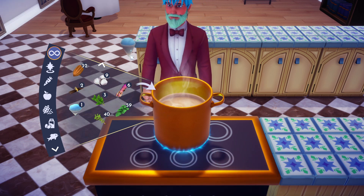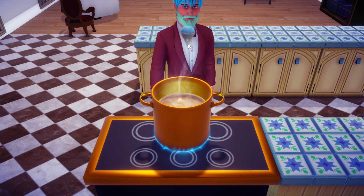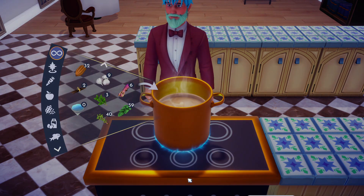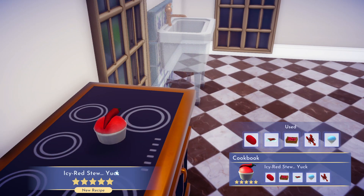Lastly, you're going to need some slush ice. You obtain this by doing Remy's level 10 friendship quest, and after that you can purchase it from his restaurant. Throw all those together, start cooking, and you're going to get this icy red stew. It is a five-star recipe, and there's really only one more step to this quest so far.